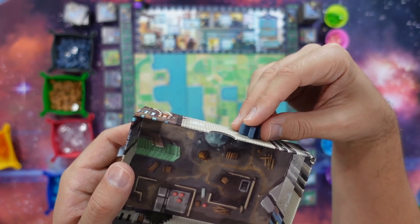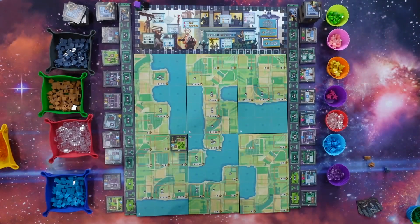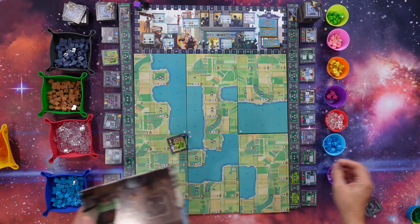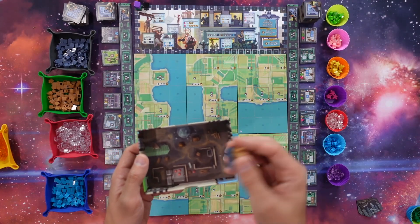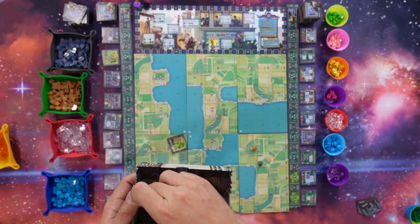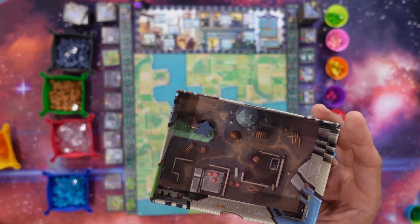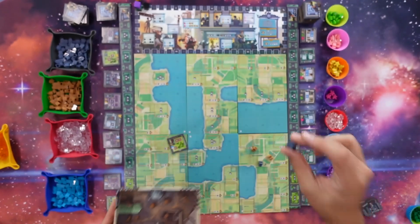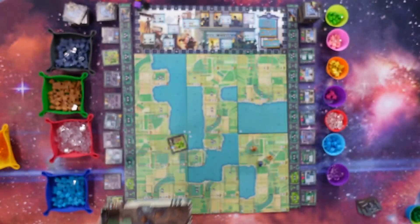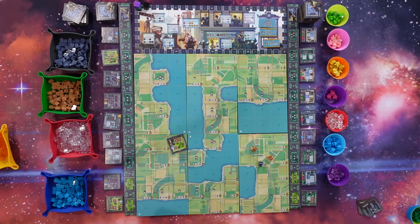This meeple lying flat gets you nothing. If he's just standing, he gets you one gray cube. If he's standing up working hard, he gets you two gray cubes. You keep rolling until half your meeples are either working or working hard. At that point you can press your luck and re-roll a remaining flat meeple. If he stands, you add him to the workforce. However, if he falls flat, you lose half your workers rounded down, but you also get one of these wild resource cubes — a wild resource or a victory point at the end.